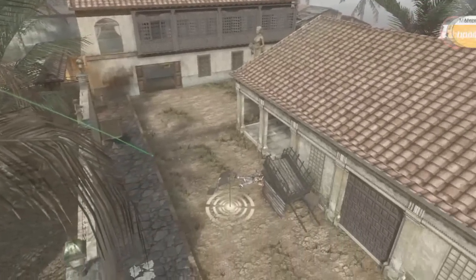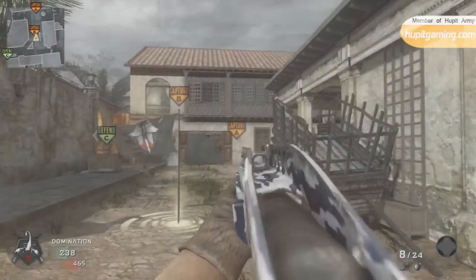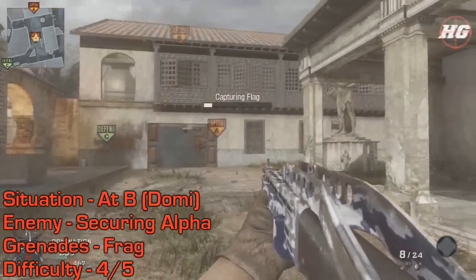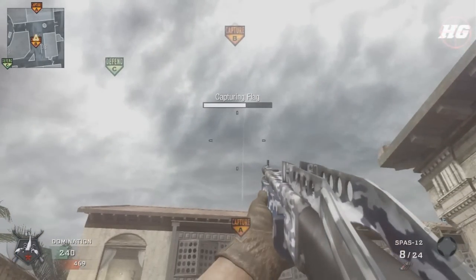If you're losing the A flag and you happen to be at B, you can stand directly on the B marker, line up with A over the roof, then run, jump, and throw on the second blink.